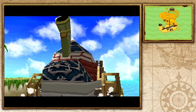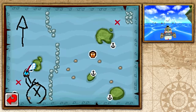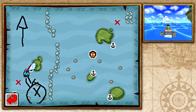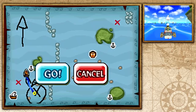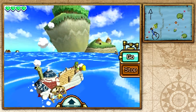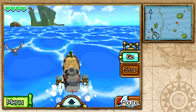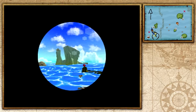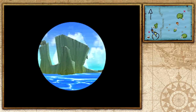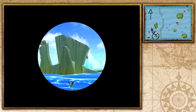We're departing from Molida Island — goodbye island, you served a good purpose. We'll actually come back here soon because there's a temple we didn't explore yet. First I want to head down here because a gossip stone told us about a secret island not marked on our map. We have to discover it — and there it is, now jotted down on our charts.